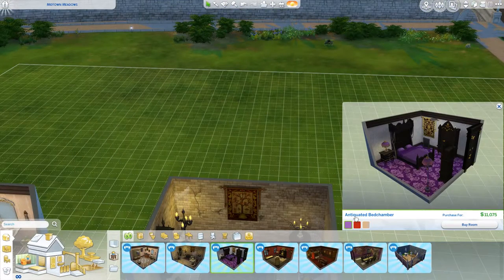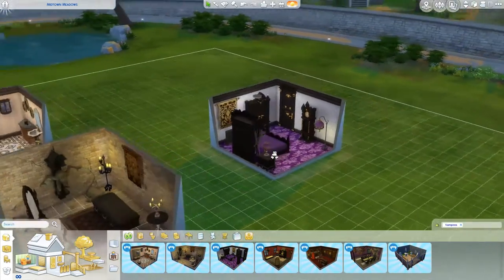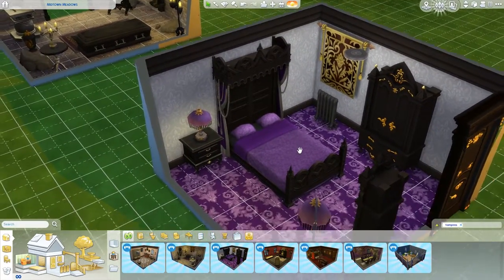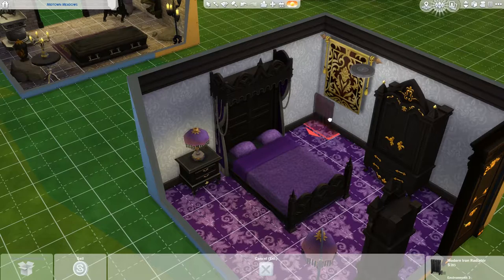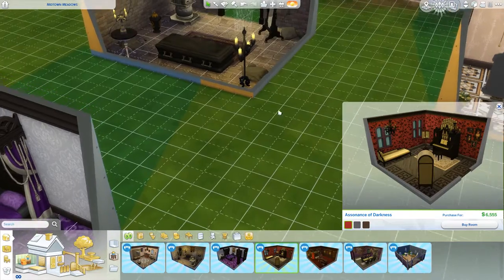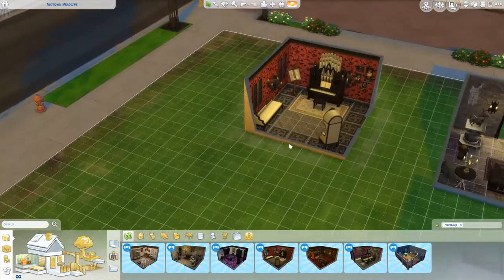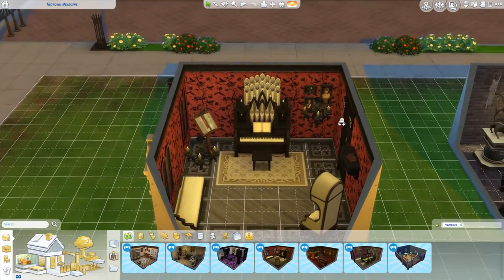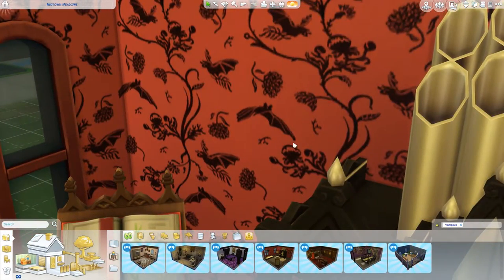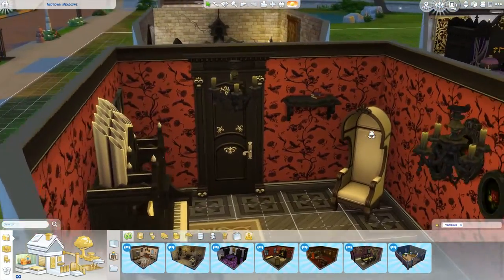Next up we have the Antiquated Bedchamber at 11,075 simoleons. This is a gothic themed bedroom. I absolutely love the patterns on the floor and the walls as well as the bed. And of course we have a modern iron radiator. Next up we have the Assonance of Darkness at 6,555 simoleons. This one's kind of a space dedicated to the organ - like a drawing room or a music room. I love the wallpapers on it; it's like bats in a big tree, all fitting in with a gothic feel.